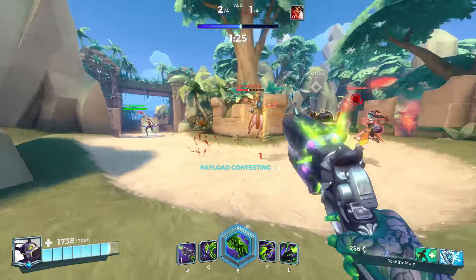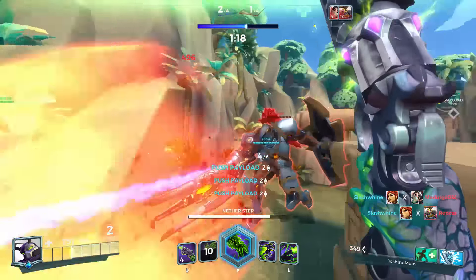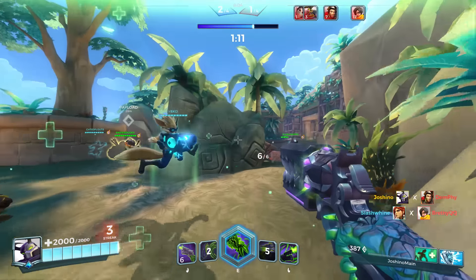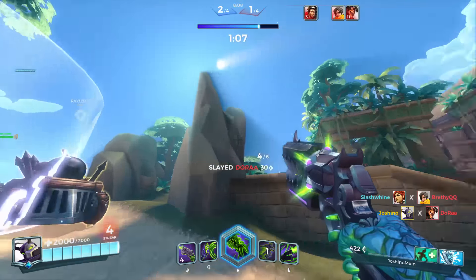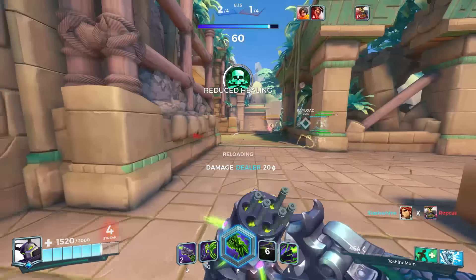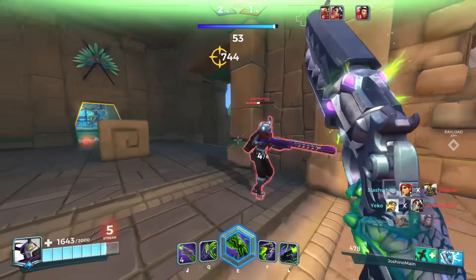Nether Step has a few uses. First, it's great for getting up to and above sniping spots where you'd expect a Kinessa or a Sha Lin to be, for an easy kill on a squishy, and generally for getting behind enemies onto high ground they don't expect. Second, it's a great escape if you're struggling to take down an enemy or find yourself duelling more people than expected. You can delay the jumps to dash into a building and around a corner. I often jump into a wall by accident, so map out your escape routes in advance.